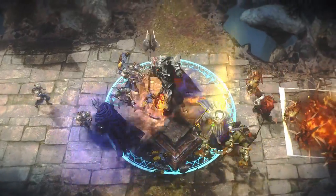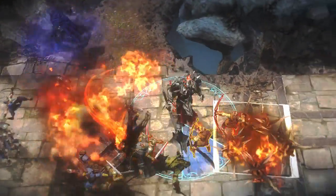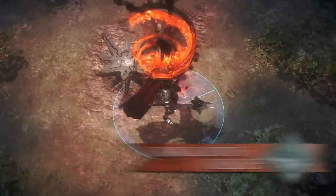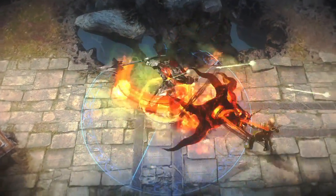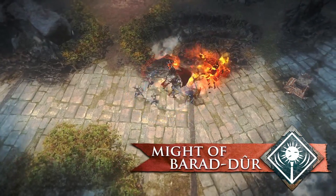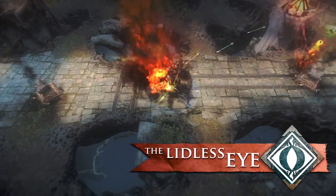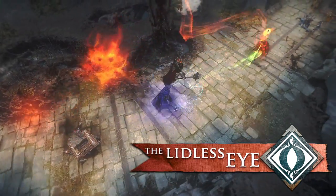No ordinary warrior, Sauron combines strong melee damage with sinister abilities that leave no guardian untouched. Use ability combos to maximize Sauron's damage output. Root an enemy with Dark Lord Twitch, then knock them back with mighty Barad-dûr. As they flee in terror, the Lidless Eye can finish them off no matter how far they run.